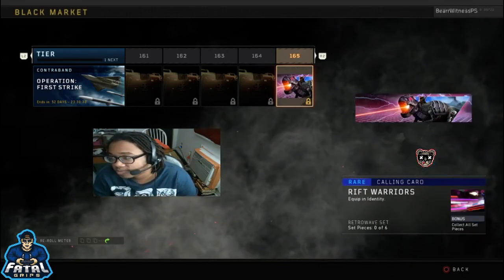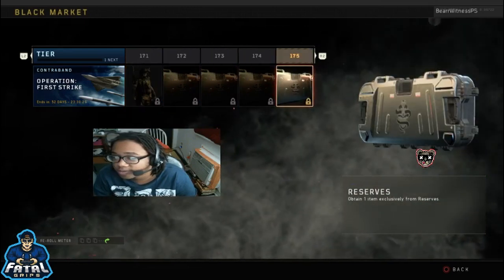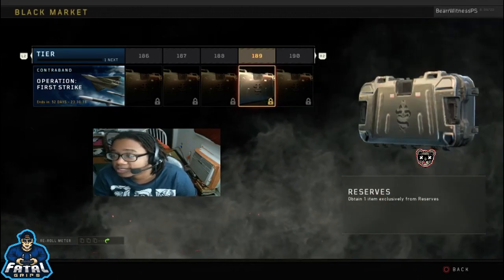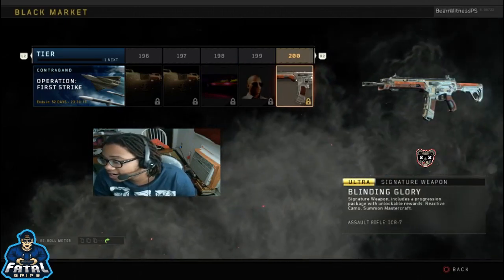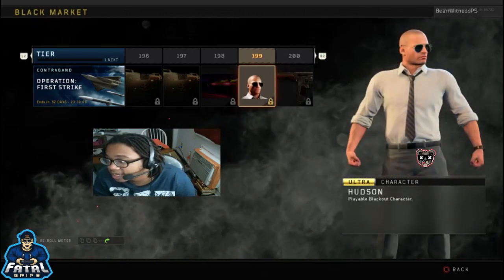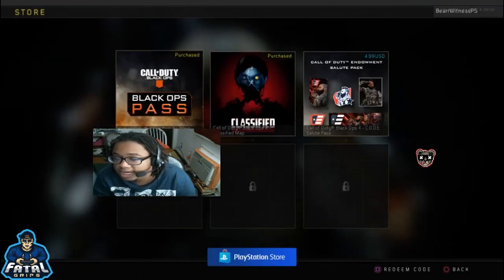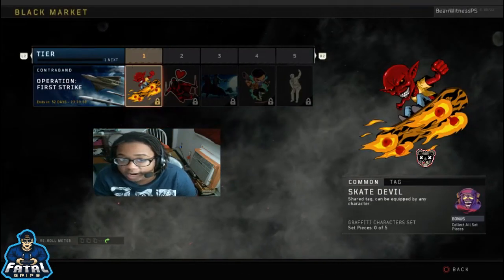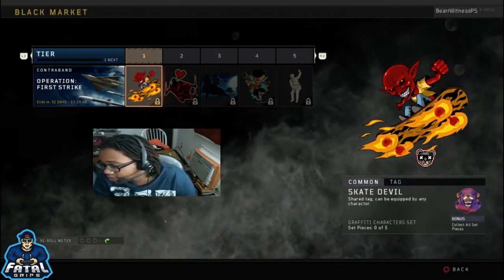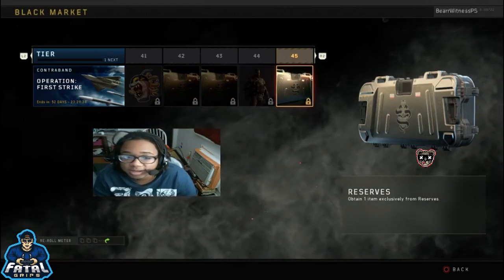I'll be using this one in Blackout a lot once I unlock it. I feel like I skipped a couple. Ronin for Recon is actually pretty nice. And if you get to the end tiers, there is a signature weapon which unlocks the reactive camo and Summon Mastercraft camo. Then you can get Hudson from Black Ops 1 as a playable character. From what I can tell, there is no way to purchase anything on these at the current moment — you'll probably just have to earn these naturally. It doesn't give you a clear path on how you level up, if it's XP based or what.